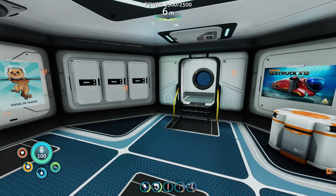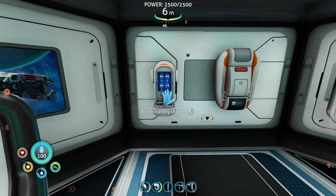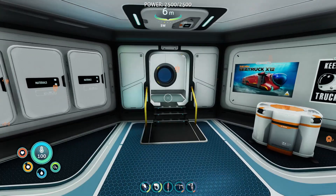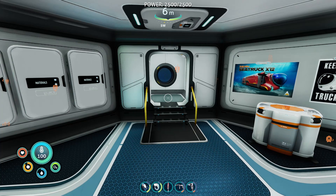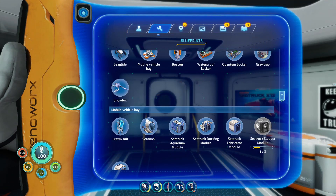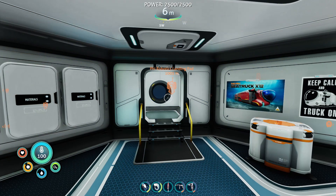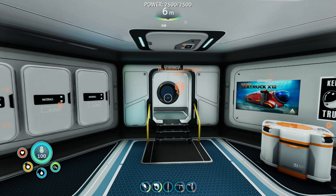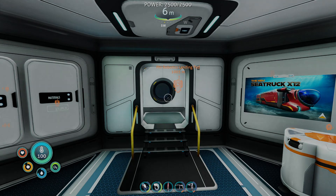We've basically done everything I wanted to do this episode — we have power cells and batteries charging. We've honestly done so much this episode, it's been super good. Next episode we just need to explore the Crystal Caves because I believe that's where we need to go next. I believe that might be where we find the final Architect component — the Architect organs. We're actually going to head there a different way, but you'll have to wait until next episode to see which way.